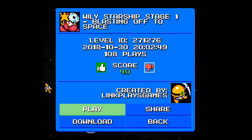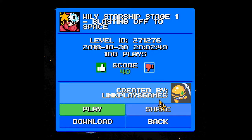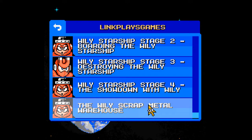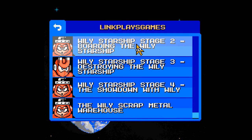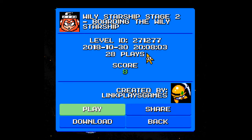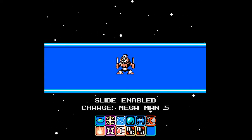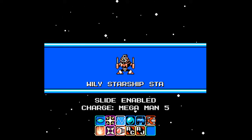Well obviously we've gotta upload it — that's a no-brainer. This is the second one, right? Level ID 271277. Yes, 271277. This is the second one — Wily Starship Stage 2, Boarding the Wily Starship. 20th place, score of positive 8, once again by LinkPlays Games. We have all the same weapons, it seems.